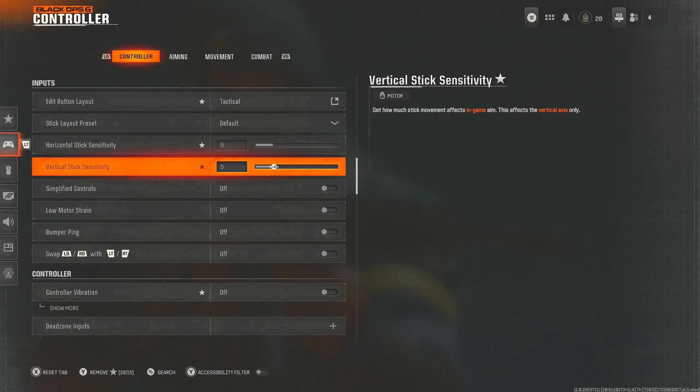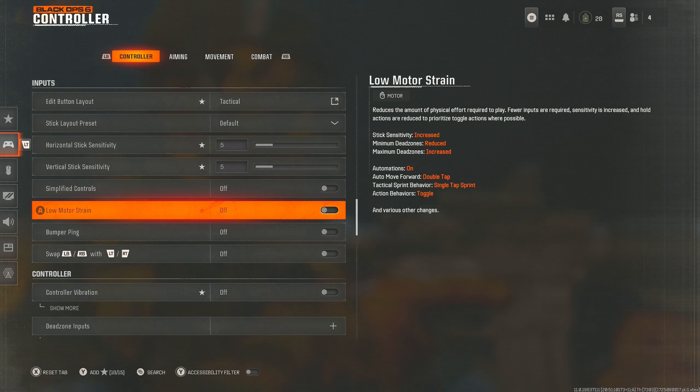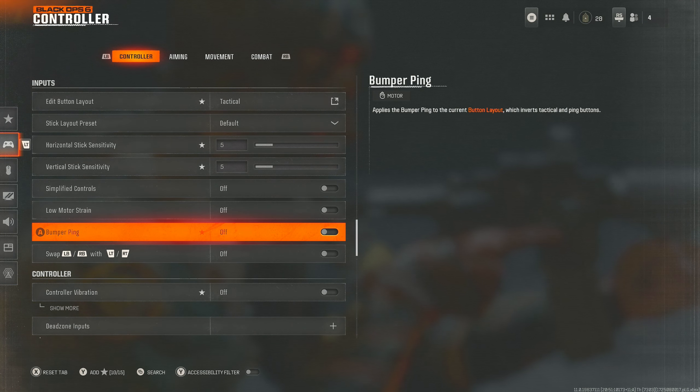Horizontal and vertical stick sensitivity I keep at 5.5. Simplified controls — do not use this. These are useful if you just want to get in quickly without messing with settings, but I feel like you should actually sit there and adjust your settings a little bit. Definitely have simplified controls off.